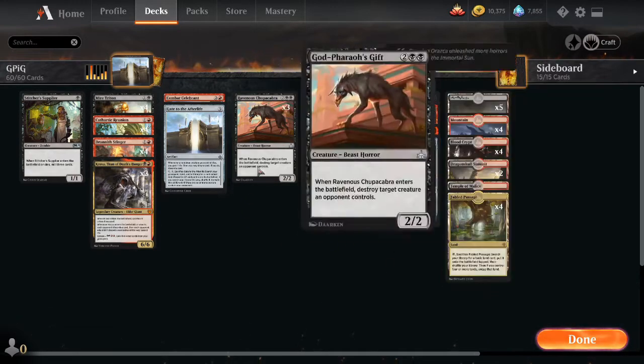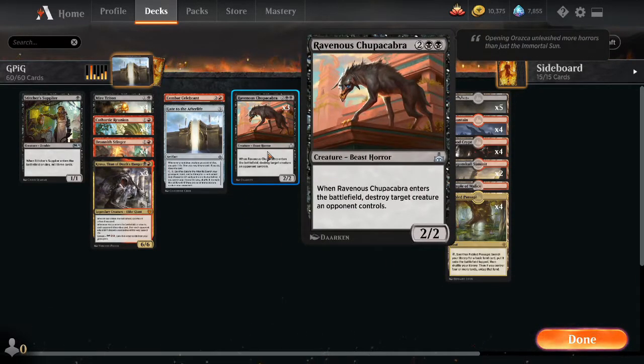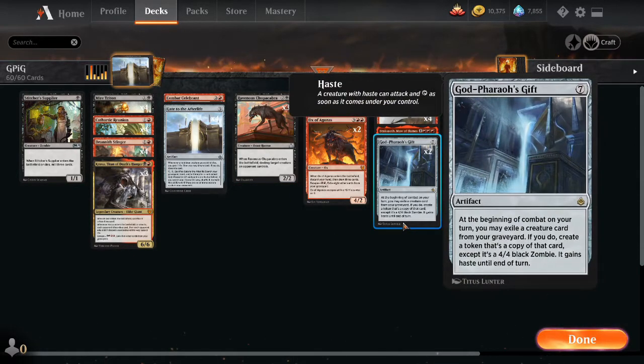God-Pharaoh's Gift is very powerful and pretty straightforward. If we have a Ravenous Chupacabra in the graveyard, we exile it and create a token copy with the same enter-the-battlefield ability — destroy a target creature — but it'll be a 4/4 instead of a 2/2 and it'll have haste, so it can immediately swing in and start attacking.